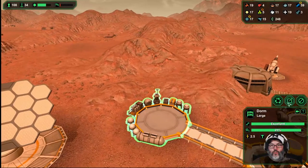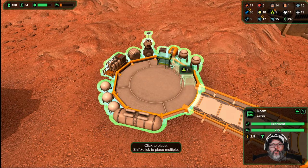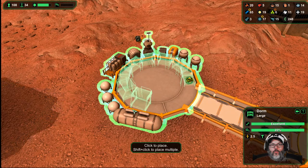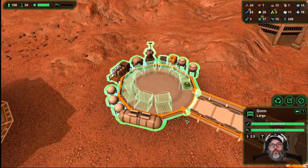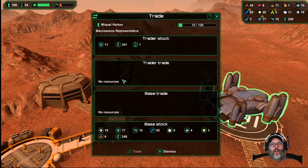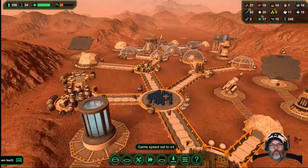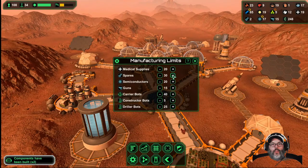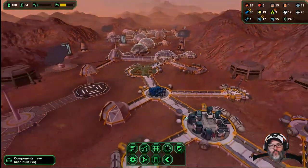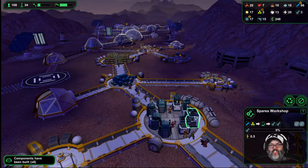We built a connection out to the dorm — just a regular dorm, they can move around sleeping if they need to. Another 65 percent commission, farewell. We're starting to go through spares pretty badly — I'm going to raise that to 50 and we may have to build another factory. The problem is I don't have the plastics.